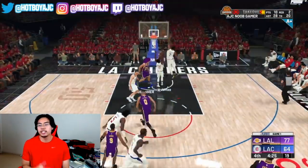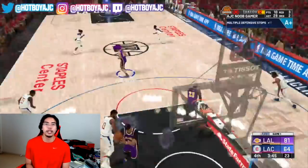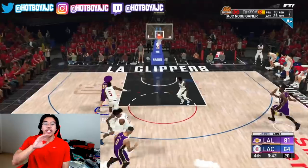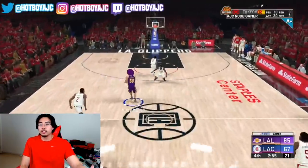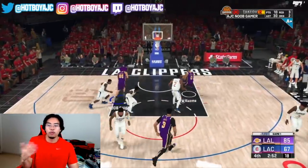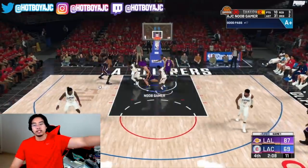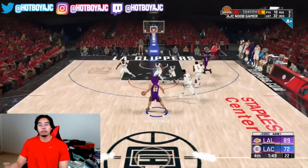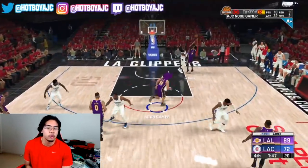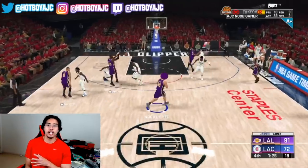I recommend pro and all-star difficulty — trust me, you're gonna be getting a lot more XP. On hall of fame, the defense is definitely smothering you and you're not gonna be able to get lobs as much. Hall of fame plays are worth more, but it's not worth it because you're not gonna get that many lobs up compared to pro and all-star. If you're a big man, probably start on pro difficulty to get Lob City Passer and go from there. If you're a guard, you can go straight to all-star.